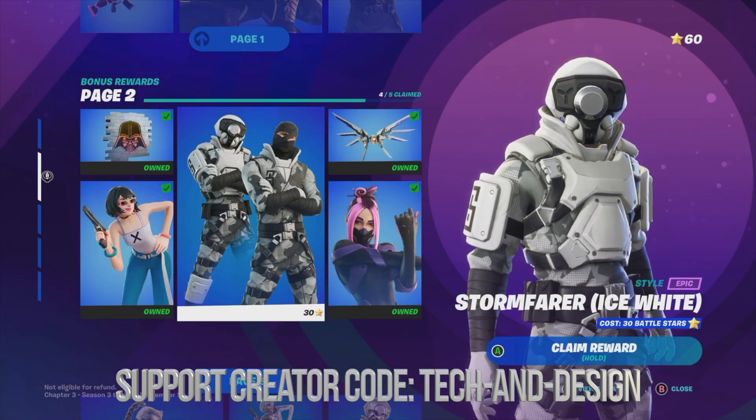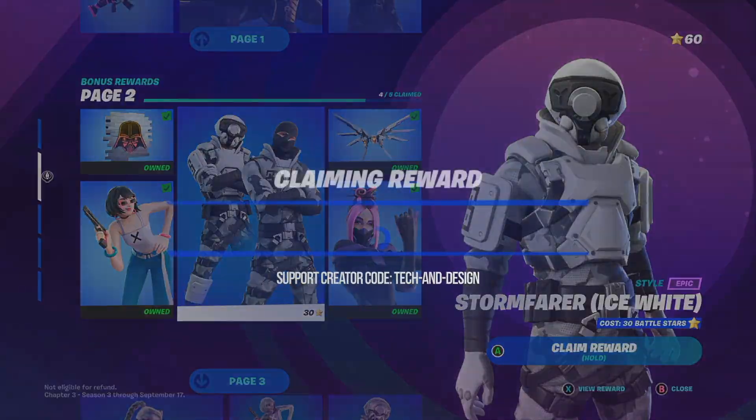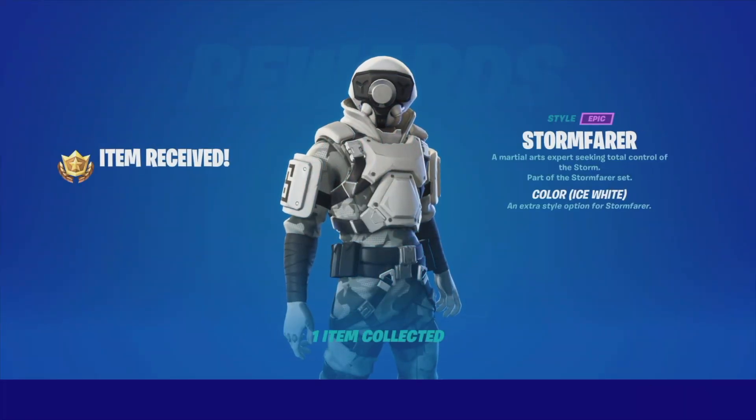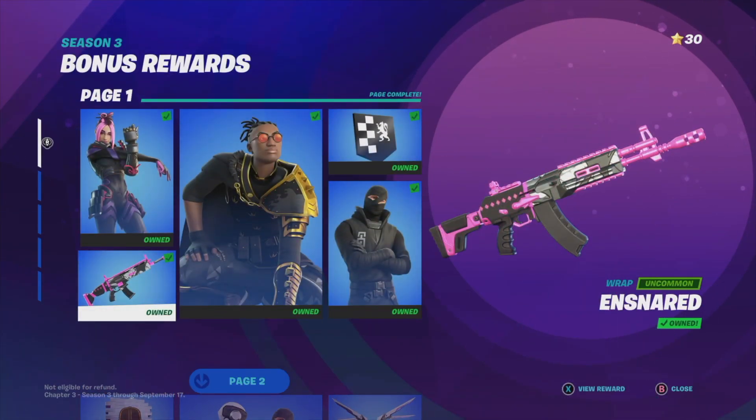The next skin has now become unlocked, so we can go on and claim it. We're going to claim it — and that's just a different style. People have asked me about how to change styles, so let's go into our locker right now.